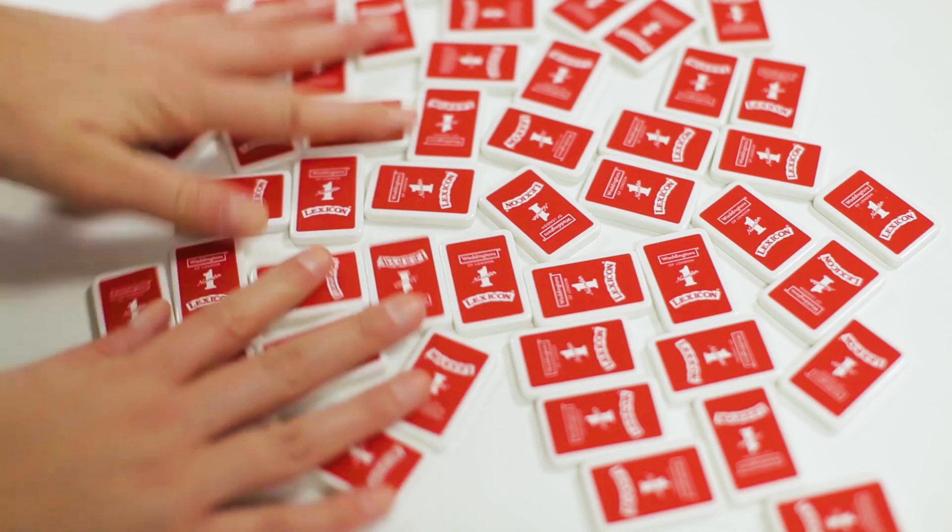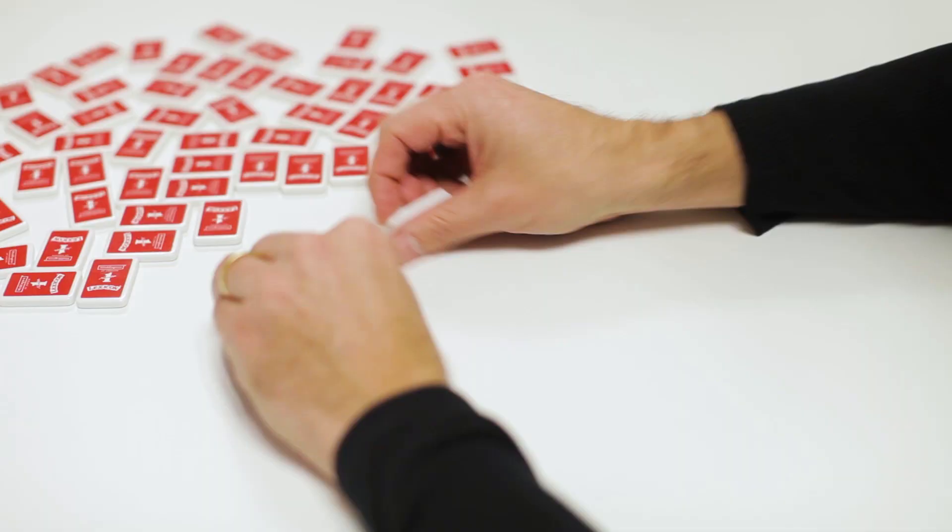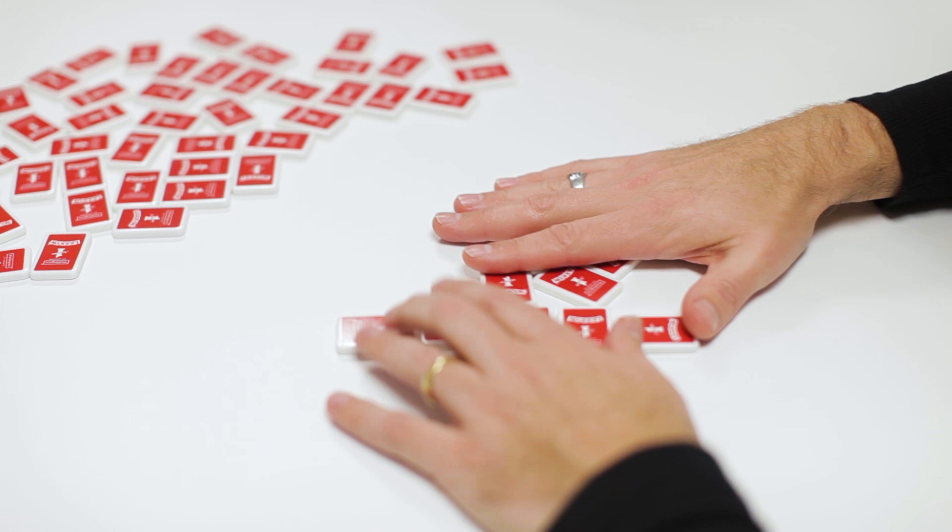Set it up. Shuffle all of the letter tiles face down — this is the draw pile. Take 10 tiles, keep them face down. This is your hand. Place the draw pile to one side so you have a clear playing area.